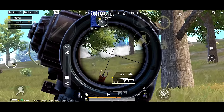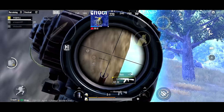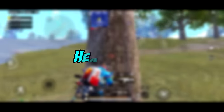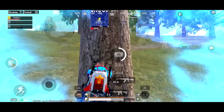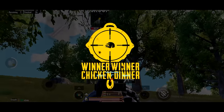Tip 35, AKM plus 6x scope. Try using AKM with 6x if you have a high-end device. Tip 36, heal battle. In the very last circle, when the zone doesn't favor you, try doing a heal battle for a few seconds. Doing this will help you spot the enemy that you were trying to locate.